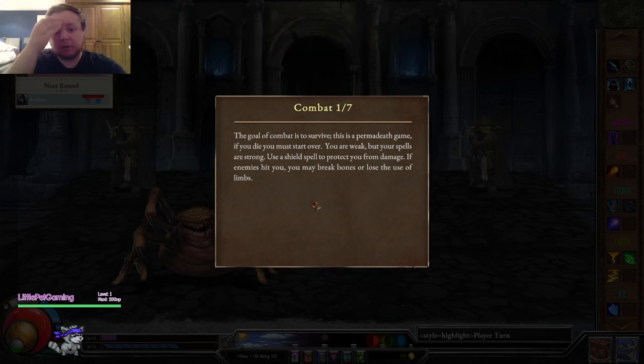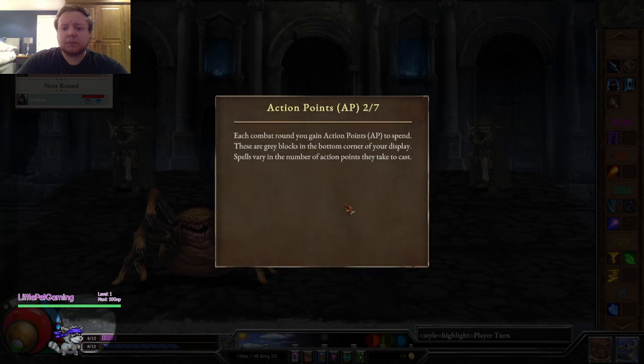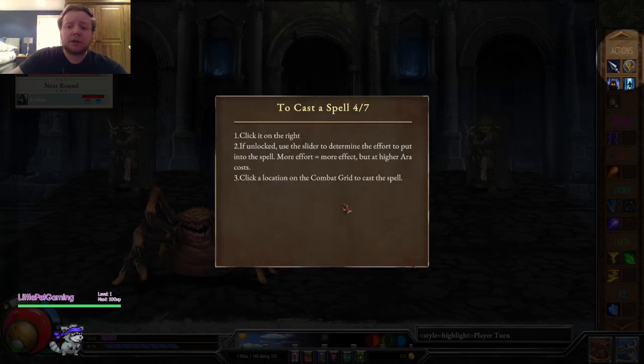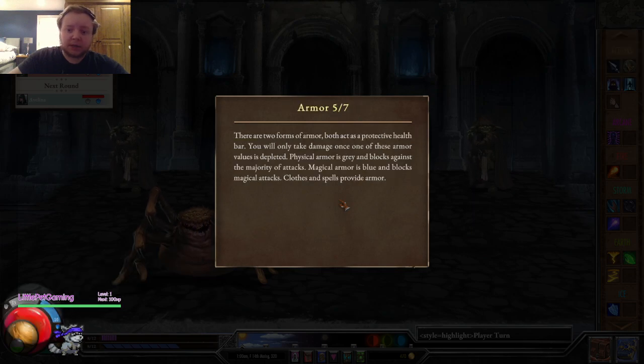Combat - the goal is to survive. It's a permadeath game; if you die you must start over. You are weak but your spells are strong. Use your shield spell to protect from damage. If enemies hit you, you may break bones or lose the use of limbs. Action points, as we know, Ri is basically mana. Cast a spell, click on it. Use the slider to determine the amount of effort put into the spell, then click on the location on the combat grid to cast it.